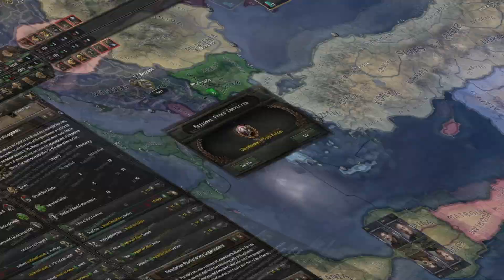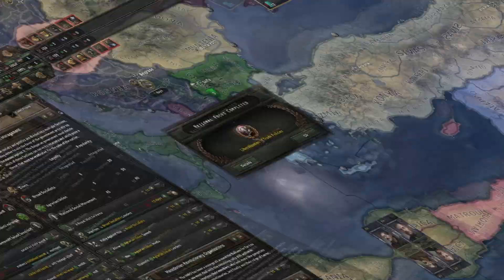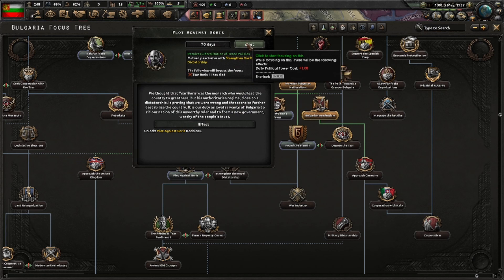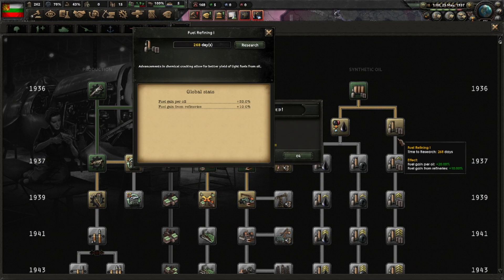You'll probably have to discredit the Agrarian Union a few times because they are so popular. 'Liberalization of Trade Policies' is done and we'll continue immediately with 'The Plot Against Boris.' It's sad, but for us to proceed he has to go. Be sure to research refining tech if you're ever going to do something with motorized planes. 'Destroy Broad Socialists' is open — let's go.